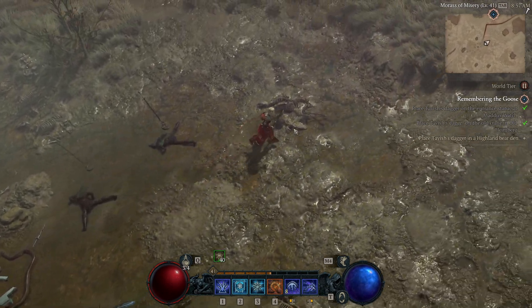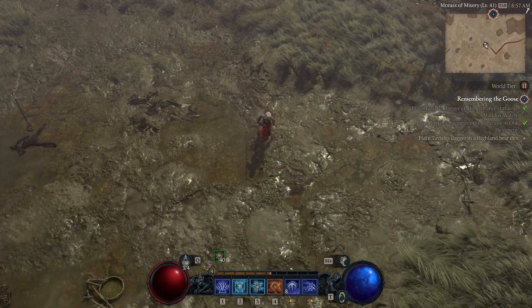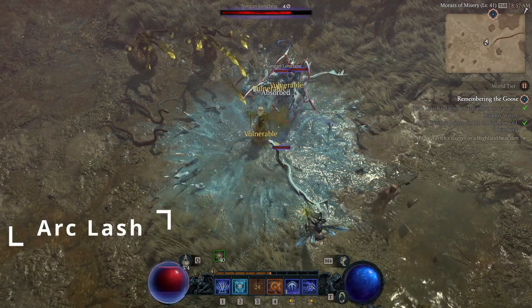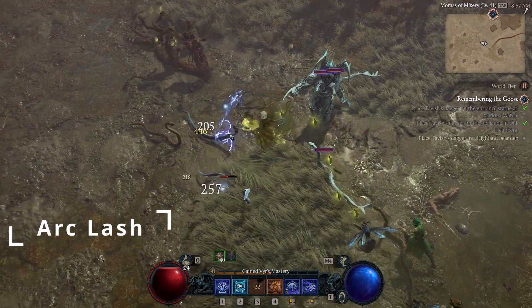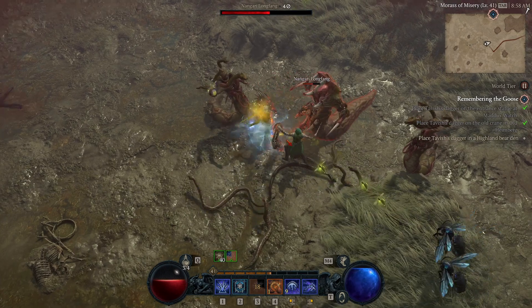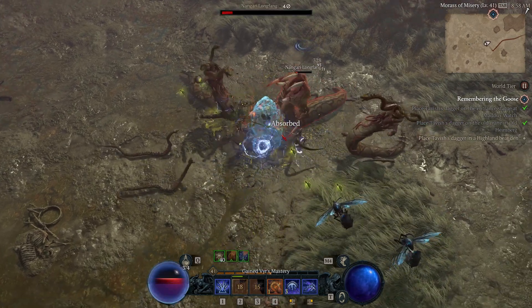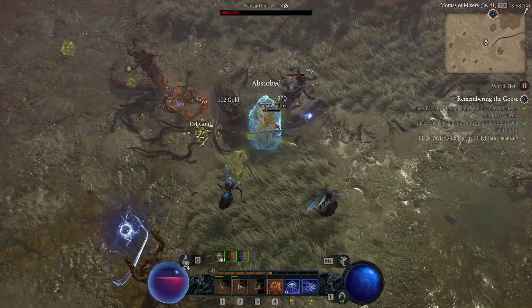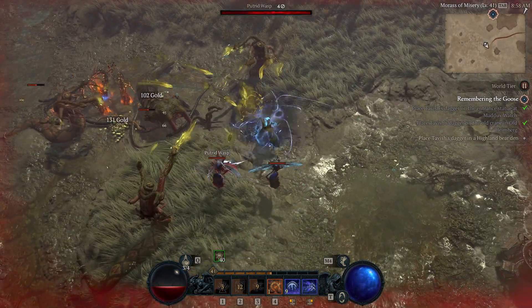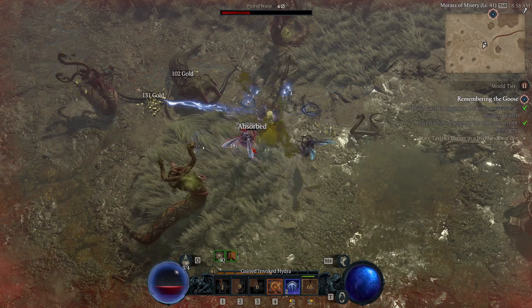I started my Diablo adventure with the Sorceress, running through with the Arc Lash build. The one thing I noticed with Arc Lash was it was just too dependent on — it doesn't use mana, but it was really dependent on using your ultimate, which in this case is Unstable Currents.